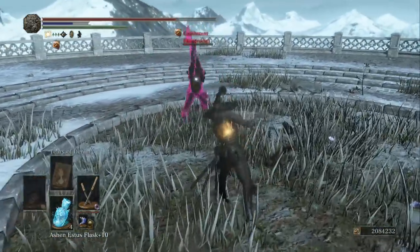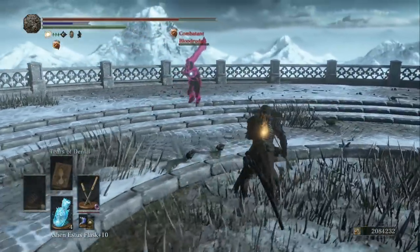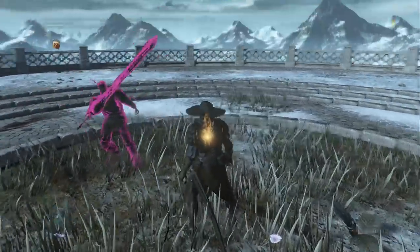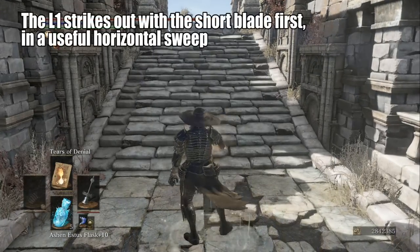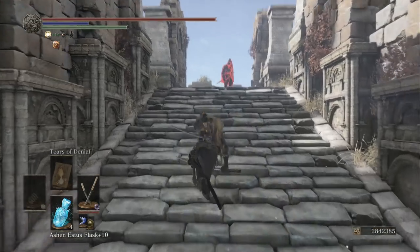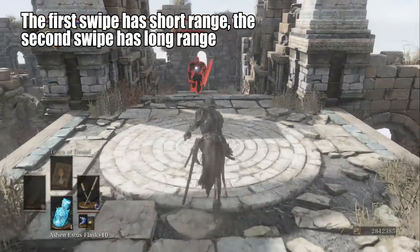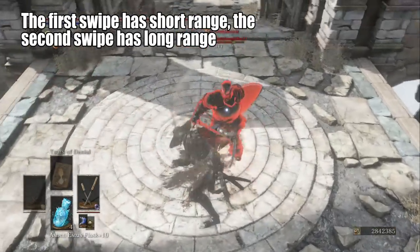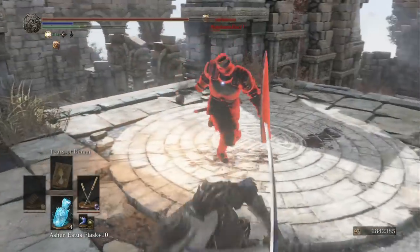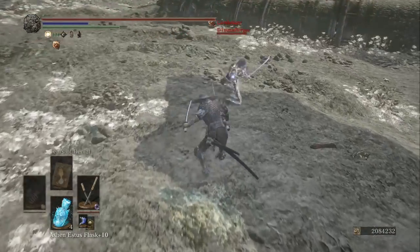Here's the nice thing about Onikiri Ubadachi as a paired weapon: I actually kind of liked the L1 attacks. It took a little while to get used to them. When you're in neutral and use the first L1, he takes the little tiny blade and does a horizontal swipe with it. This is a katana where the L1 has unusually good horizontal hitboxes in close range. The first swipe has shorter range than the average katana, but then the second swipe comes out with much better range. So you could use the L1 to cover people right next to you, or poke and space people further away.